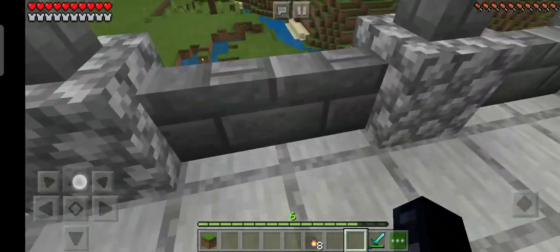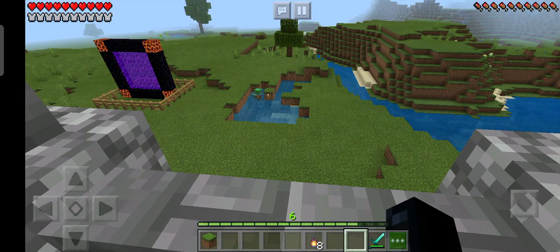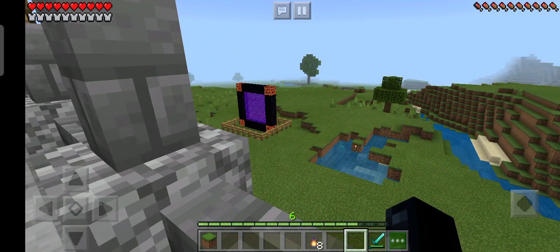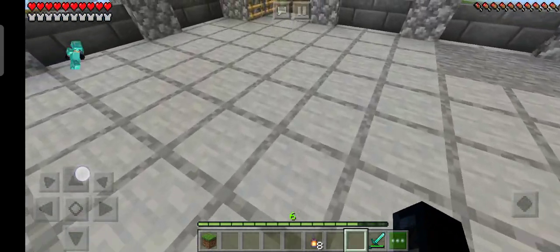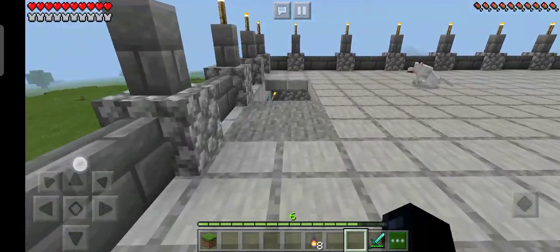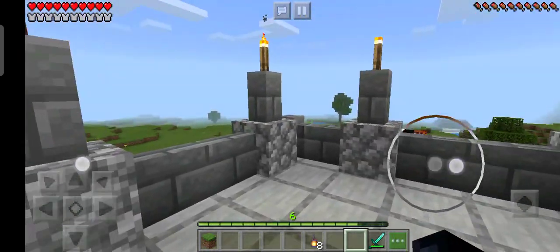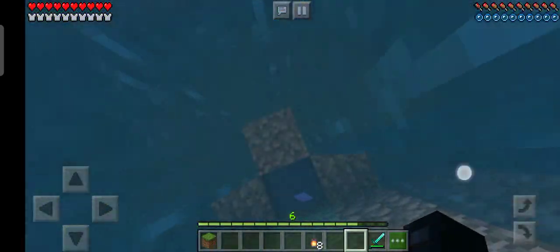I have put a wall, I have put a portal here. It's a drowned — because it doesn't look like this. I have put a wall, I have put a portal here. I will go from the water.